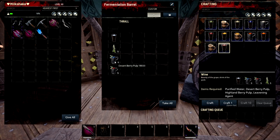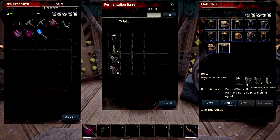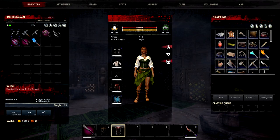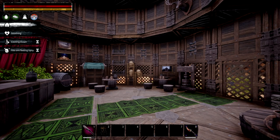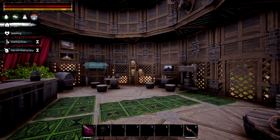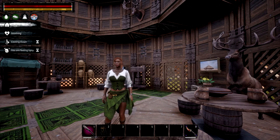And lastly we have wine. This requires both desert berry pulp and highland berry pulp — 1 purified water, 5 desert berry pulp, 5 highland berry pulp, and 5 leavening agent. This gives you chilling light, so you can consume it and it will lightly chill you in hot areas, bringing you back down to soothing temperature. Remember, with all of these drinks they do quench your thirst by a certain amount — not very much, but a decent amount.